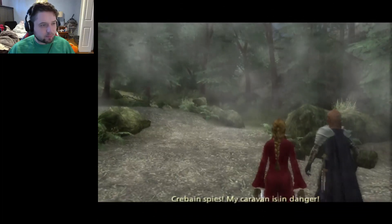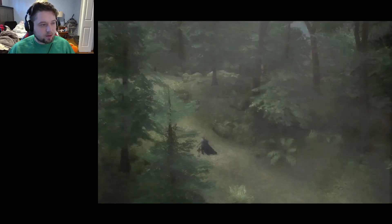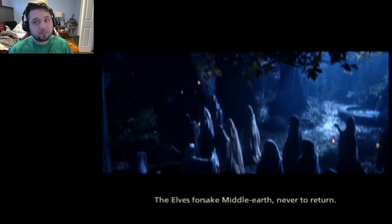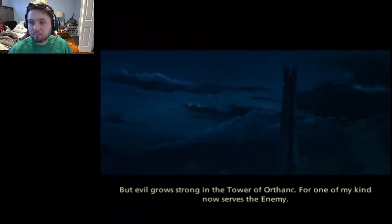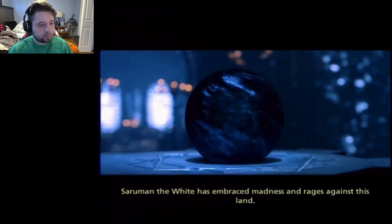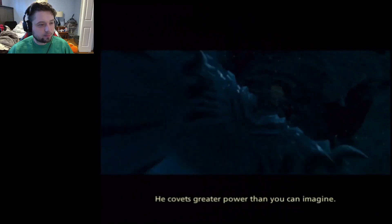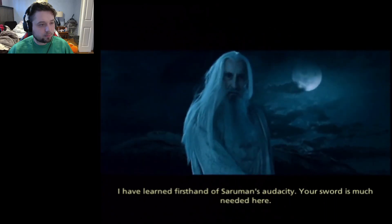An NPC warns that their caravan is in danger - those crows seem guided by some fell purpose, the hand of Isengard. An epic scene from Middle Earth plays: the elves forsake Middle Earth, never to return, though some shall briefly shelter at Rivendell. Evil grows strong in the tower of Orthanc - one of their kind now serves the enemy. Saruman the White has embraced Sauron's cause and covets greater power than can be imagined.